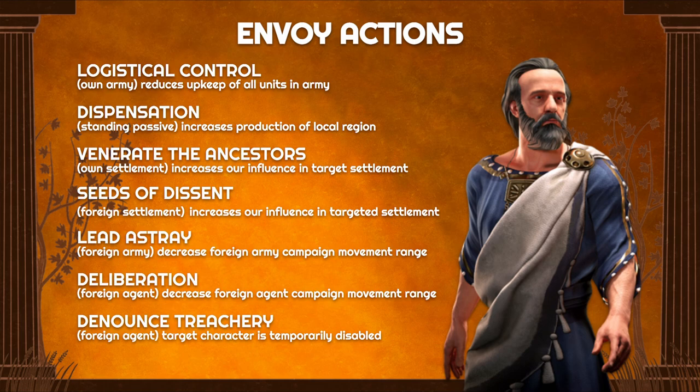Then we have Lead of Stray, which targets armies to reduce their campaign movement range, and Deliberation, which is used on agents to decrease their campaign movement range. Finally, we have Denounce Treachery, which is only activated once you pick certain skills on the skill tree. It's used to arrest enemy agents, temporarily disabling them and removing them from the field — similar to wounded. It's your only defense against agents and requires an unlock from the Envoy's skill tree.